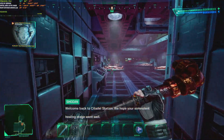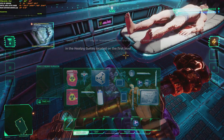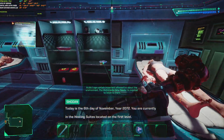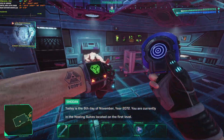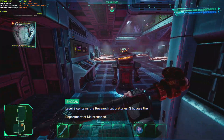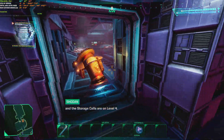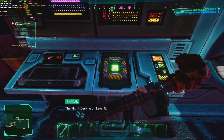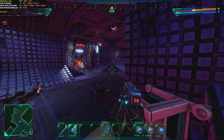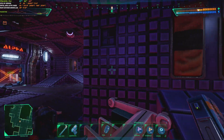As you saw, FPS dropped even to around 40 at 4K in Street Fighter 6, which isn't a great experience at some parts. But most of the time it's like this — 60 fps even in the most intense fighting scenes. The frame time graph is okay; there are stutters here and there but nothing major that makes the game unplayable. It's actually working really smooth.